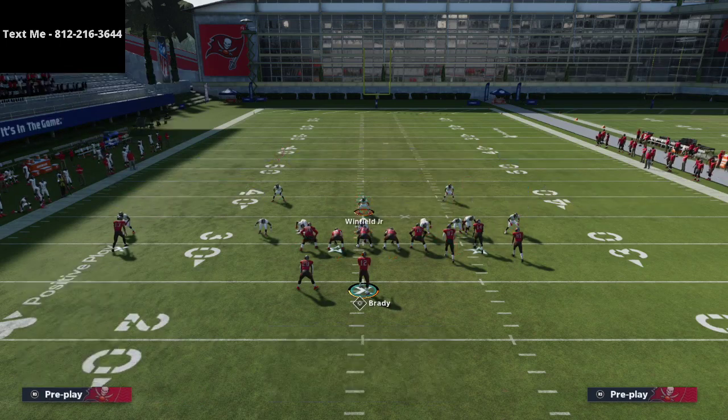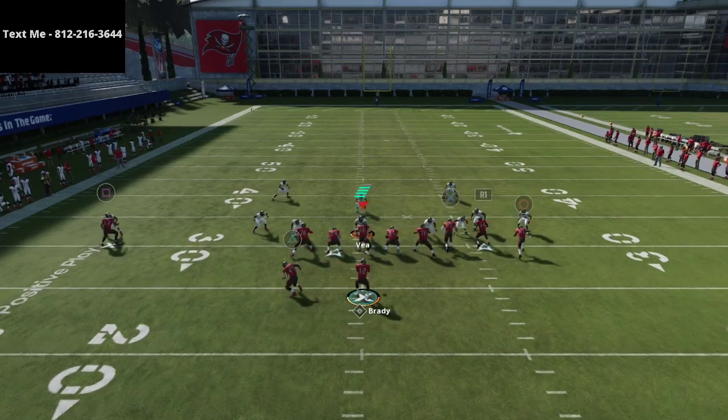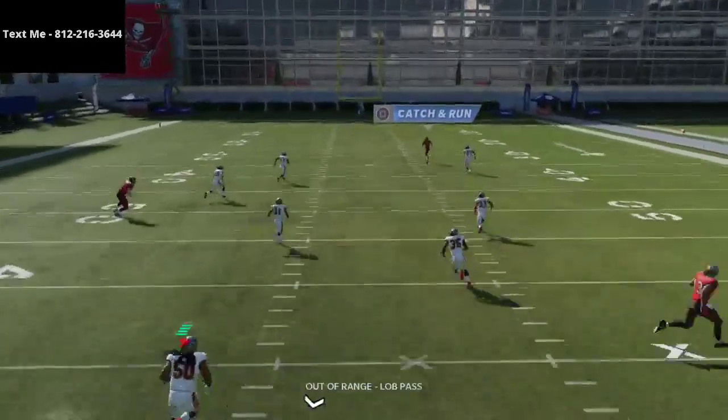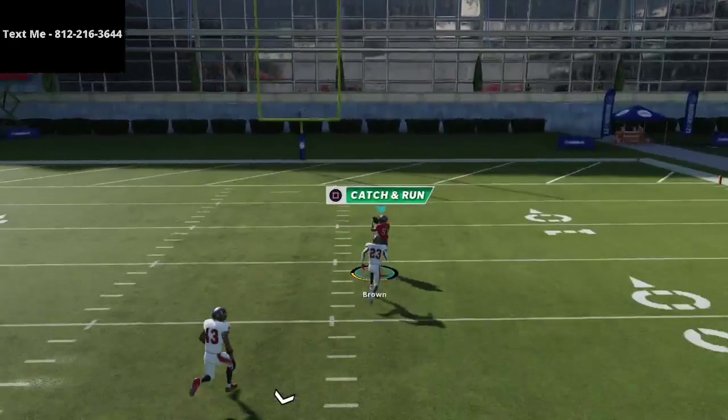The beauty of this look is it looks exactly like a blitz you can run from 3-3-5 Wide. But if I take my user and put him in a hook curl in the middle of the field, watch the same setup with a crosser — if I then add a streak out there, you can hit that streak over the top of the defense. One play, touchdown.